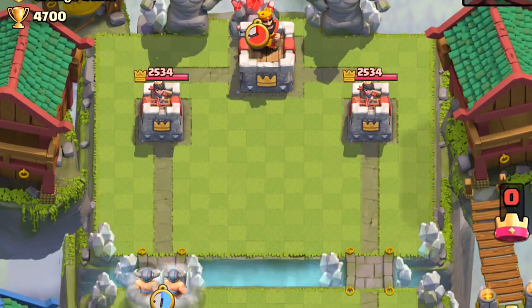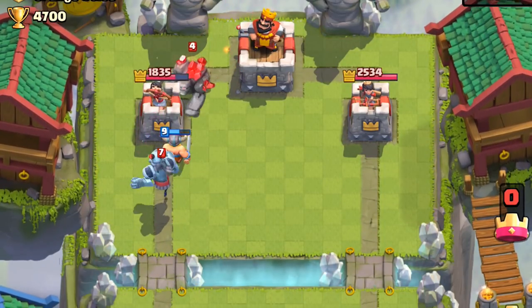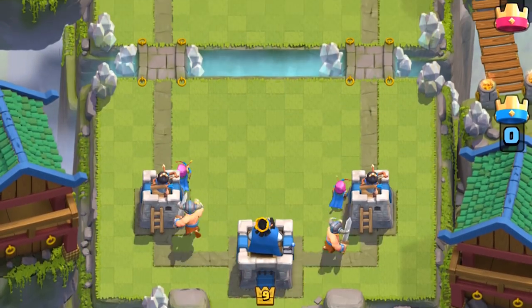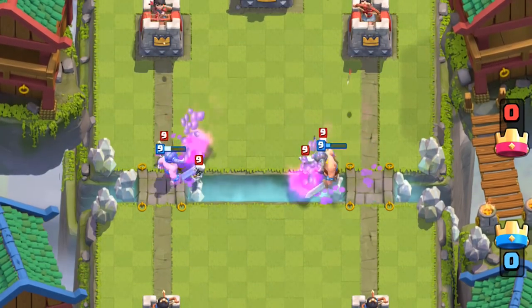If they plant a Golem in the back with no building in the front, you can rush with Elite Barbarians as long as they don't have counters like a Skeleton Army. If you split Archers first, then split Elite Barbarians behind them, they won't run in front of them — it'll just push the Archers to their death faster.